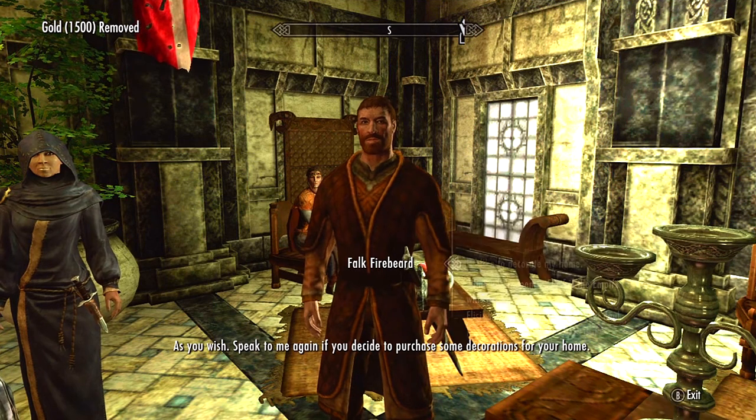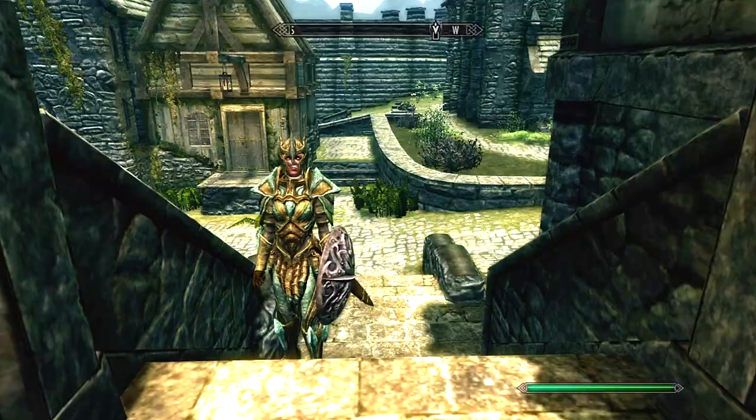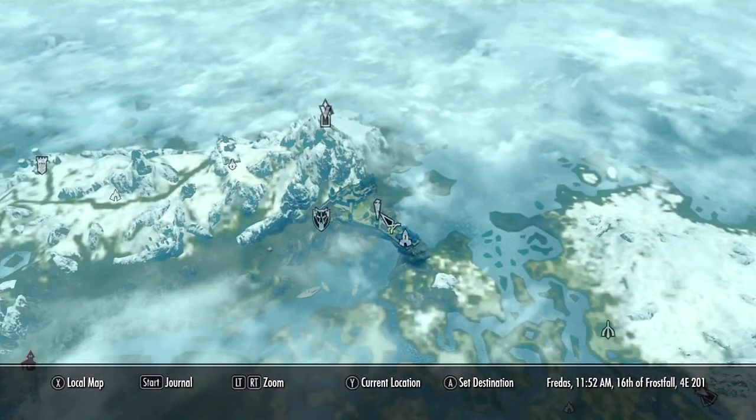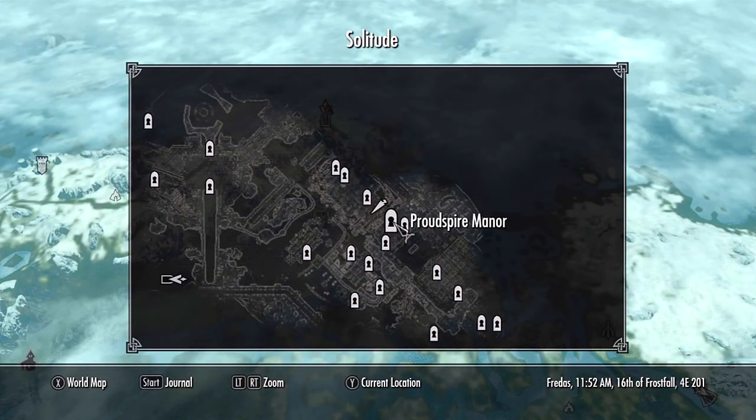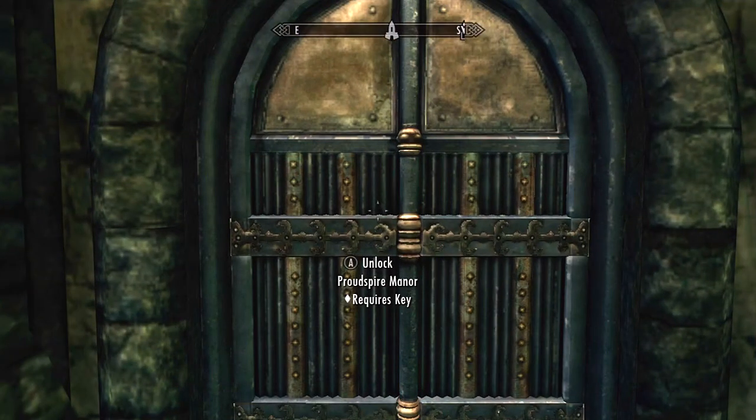A reminder: if you buy this house in Solitude, you have to go through the front entrance which is at the staircase. If you try to go through the back entrance, the key won't work because the key only opens the front entrance. I mentioned it because I had that issue and thought it didn't work.